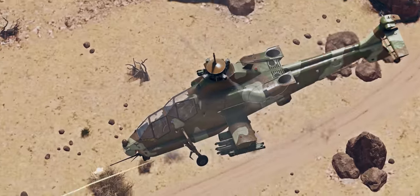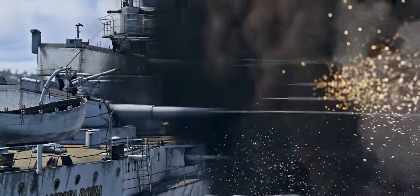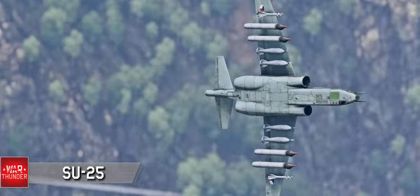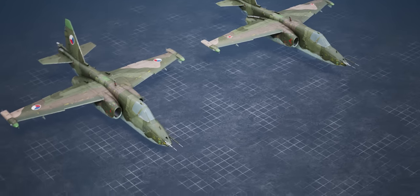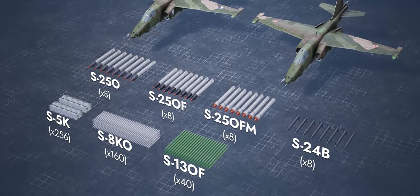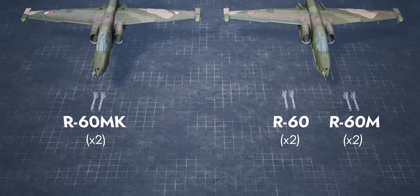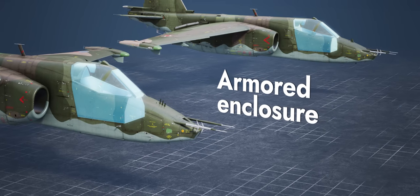Are you ready for our traditional vehicle parade? Let's go! The honor to start it is given to one of the most requested planes. Did you ask for a Soviet A-10? Please welcome the Rooks. The Su-25 and Su-25K are all fueled, armed, and ready to crush enemy armor. They have built-in and suspended cannons, a hefty stock of rockets of multiple calibers, conventional bombs, and guided air-to-surface missiles. For self-defense, they also have IR-guided air-to-air missiles, and the pilot is shielded from enemy fire with an armored enclosure.